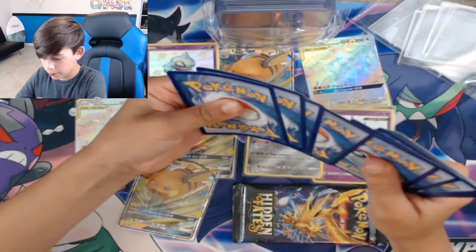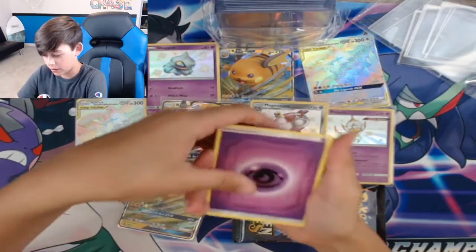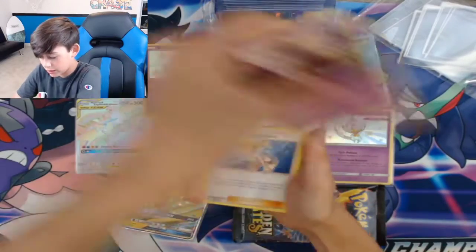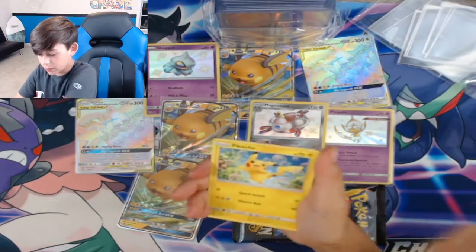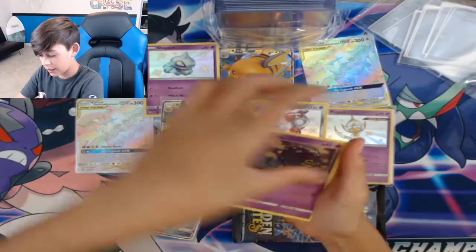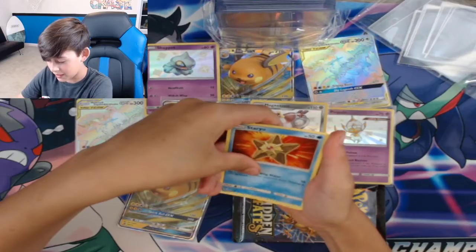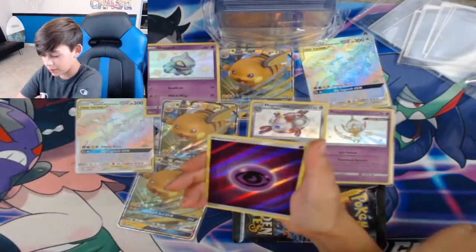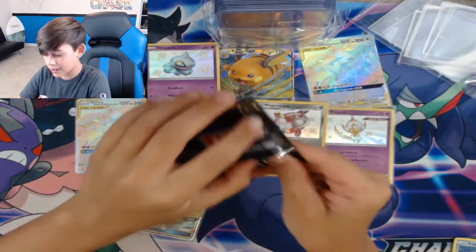One, two, three, four — flip it over to a fire type energy. Jinx, Misty's Determination, Brock's... when I was going to pull the Mewtwo I kind of peaked a little and saw nothing, but it just came out of nowhere. Come on — another reverse holo energy.